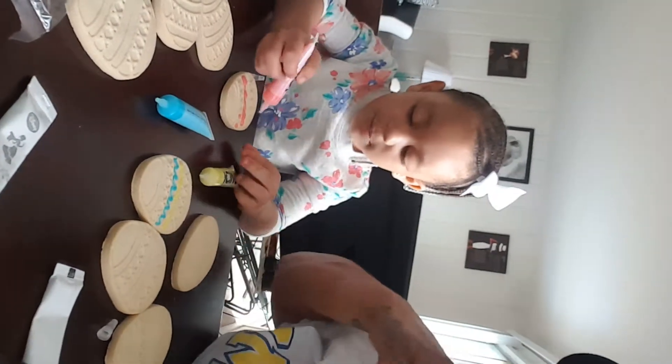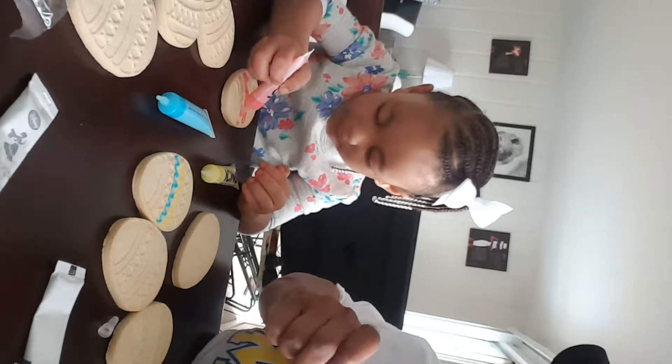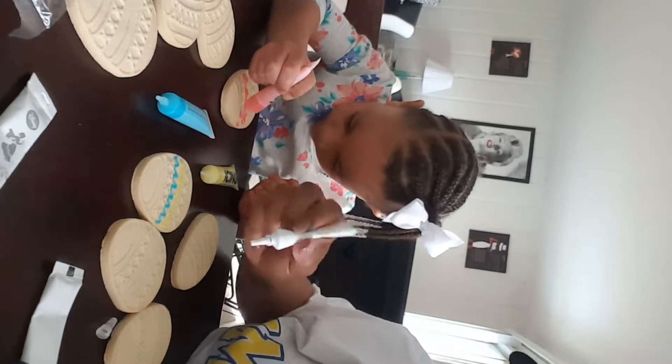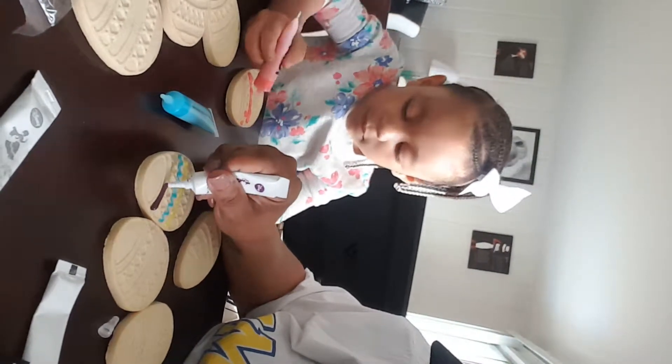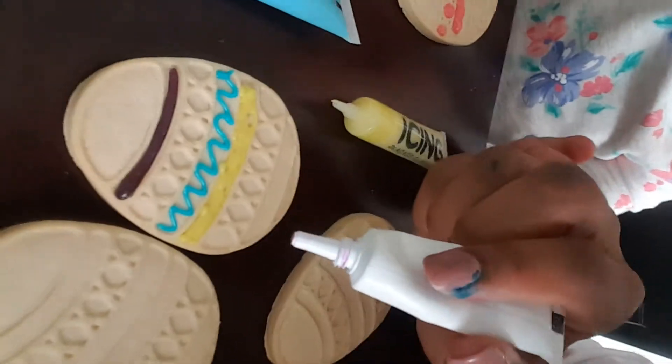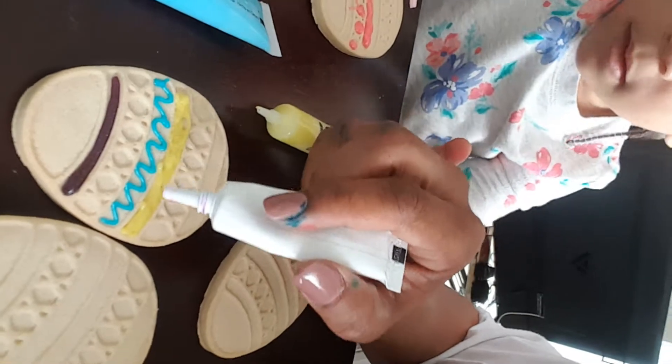Are you going to use other colors? Yes. Don't forget you got purple. I'm going to use that one in a minute. These Disney icings have glitter in them. I don't know if you guys can see, but it's purple with a shimmer in it. Let me see — ooh! I'm getting bad at this videotaping. Can you guys see?